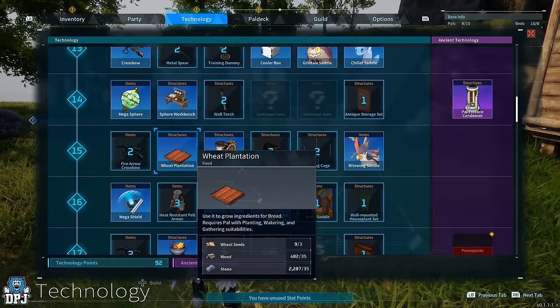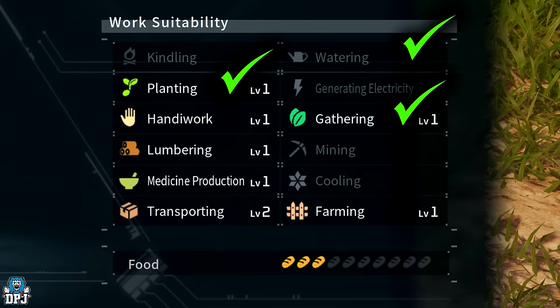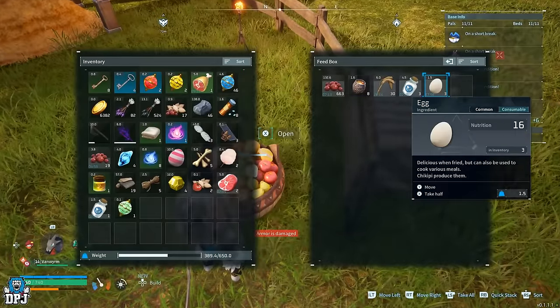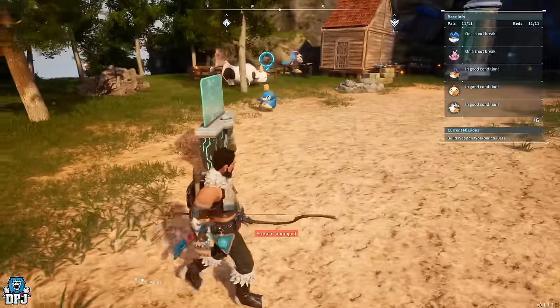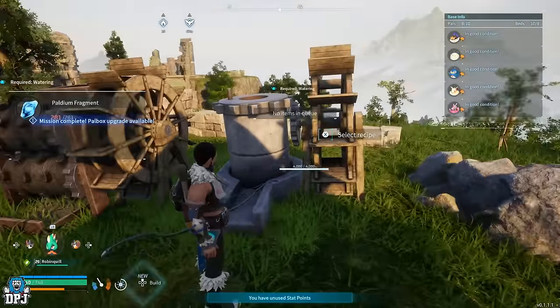For flour, you first need wheat, which that vendor does sell. For the long run, to make it more efficient, it's best to create your own wheat plantation — an early unlock requiring wheat seeds, wood and stone. Keep in mind when this is created, you need a base pal with watering and one with the planting trait, as well as one with the gathering trait, to actually gather these ingredients and store them. Make sure there's a nearby storage container. Wheat and berries normally get placed inside the food box. For flour itself, you need the mill — it requires a watering pal to work and produce flour for you.